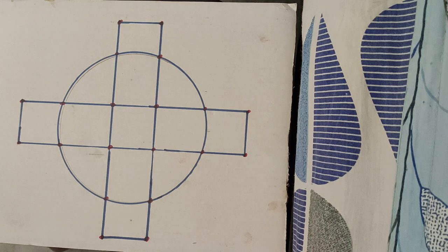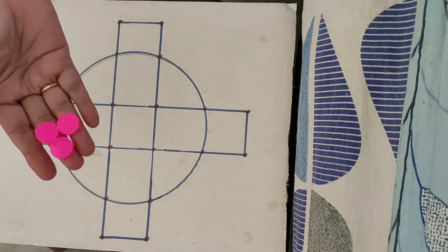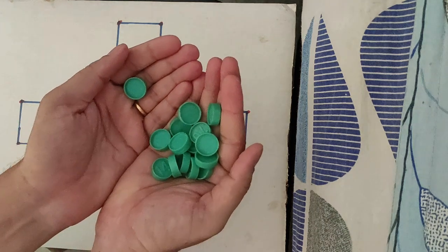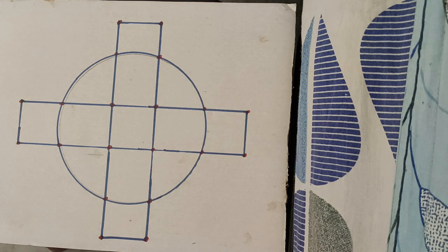First, we need to toss the coin. Whoever wins the toss needs to choose whether they want tigers or goats. For example, my mother won the toss and she has taken tigers — she has to take only 3 tigers. Obviously, I need to take goats, and there are 15 goats. She won the toss and has taken tigers. So the rule is: whoever wins the toss chooses their side, and the remaining person has to first put the coin.